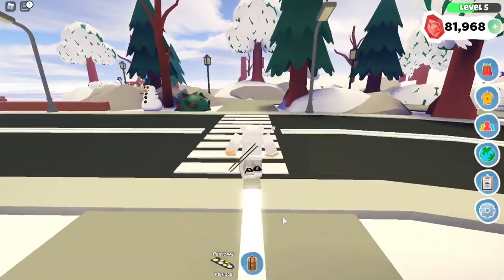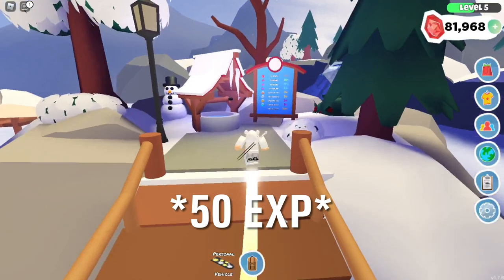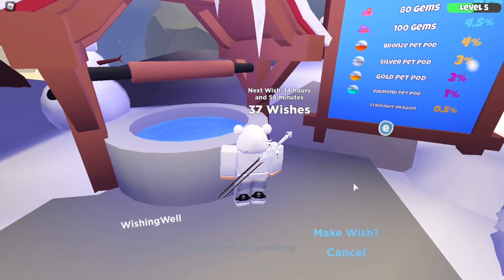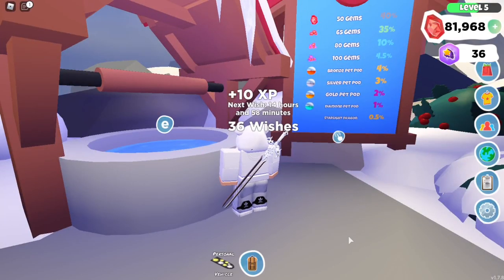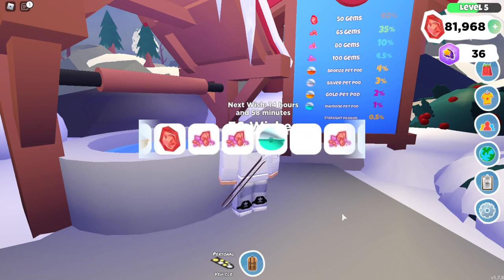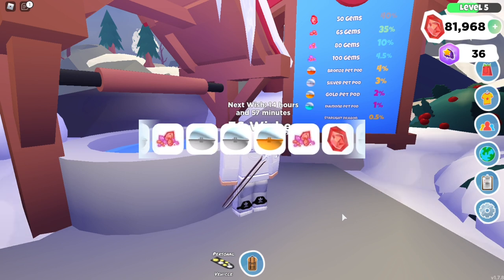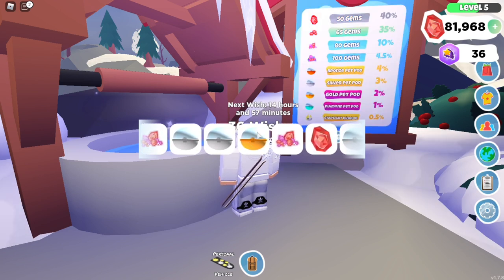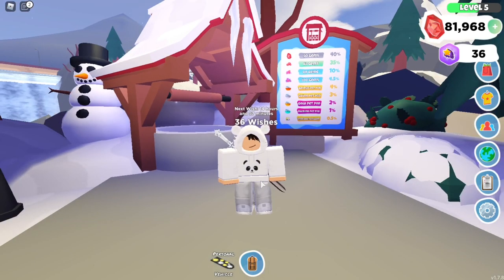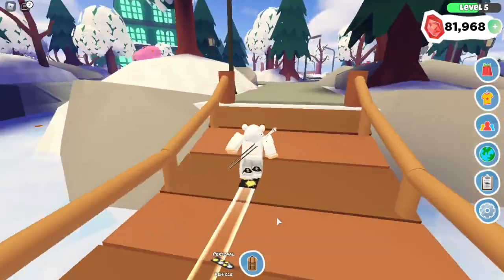Daily tasks don't actually increase your level. The next thing to check out is the wishing well — this one gives you 10 EXP per spin. It used to be 25 but now it's 10. I spun and got a gold pet pod, so that's a nice bonus alongside the EXP.